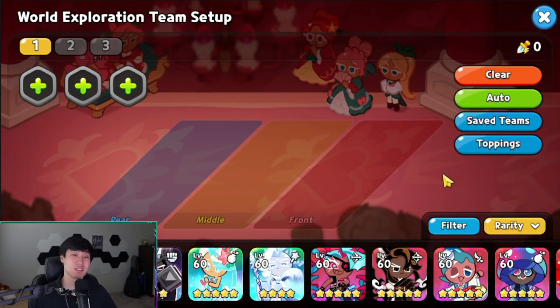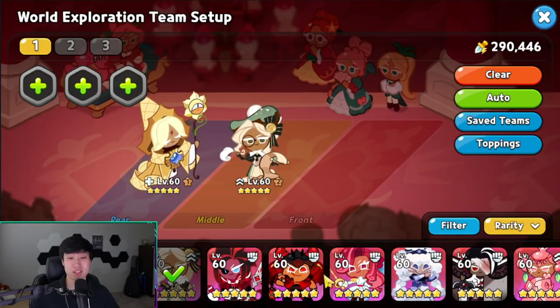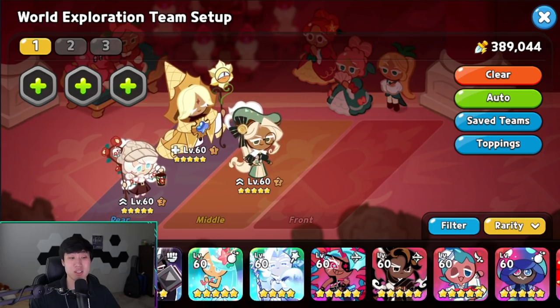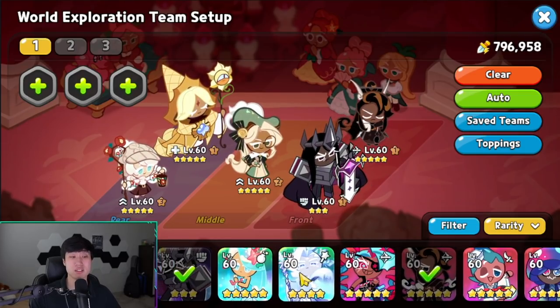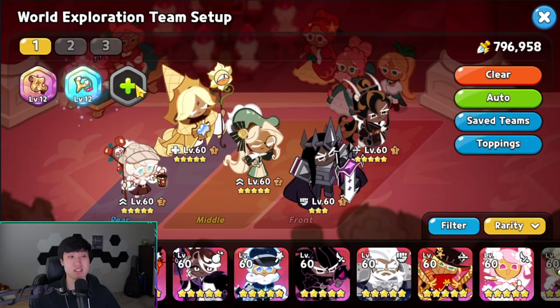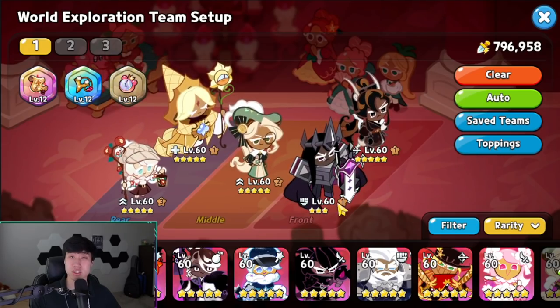Now instead of using the team the game set for me, I'm going to manually set a team. That's going to include Pure Vanilla, Eclair, Dark account, and Caramel Arrow. I'll use the scroll and the jellywatch. Let me set up the toppings real quick.